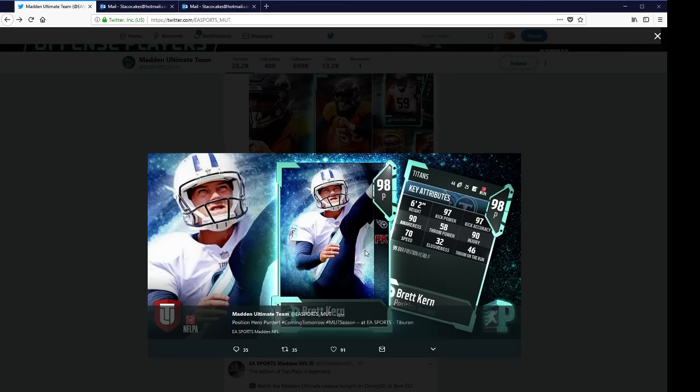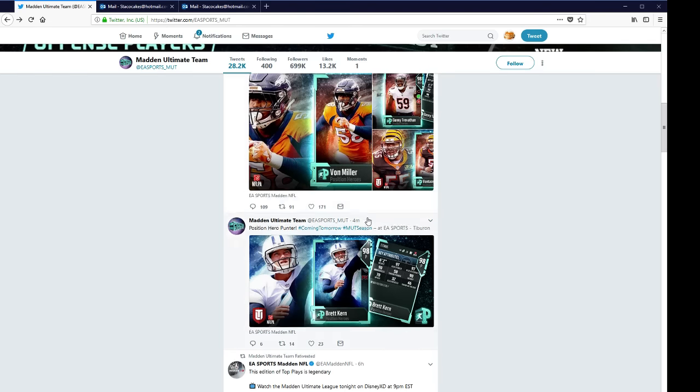Here's the punter, Brett Kern — 97 kick power, 97 kick accuracy. My punter is an 88, so I actually need the 94 that we get from this. I'm actually thinking about him possibly, but let's check to see who else we got here.